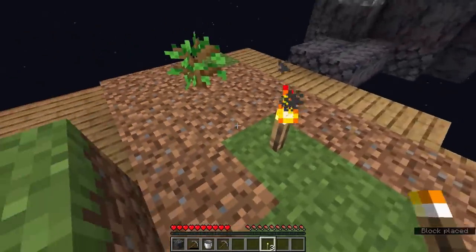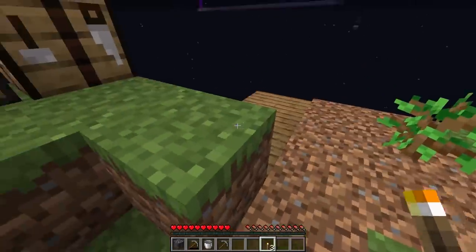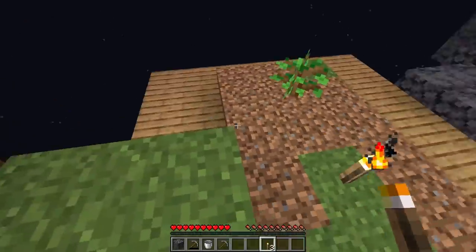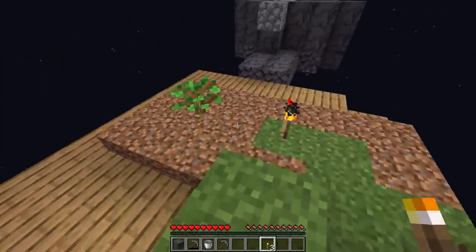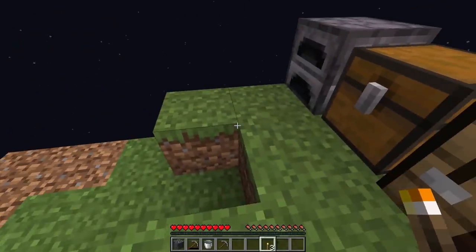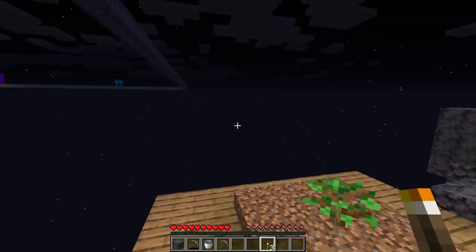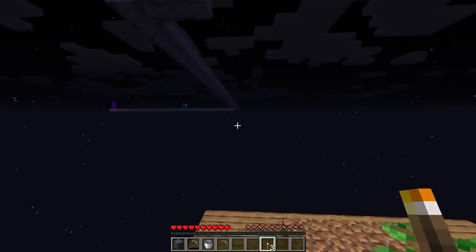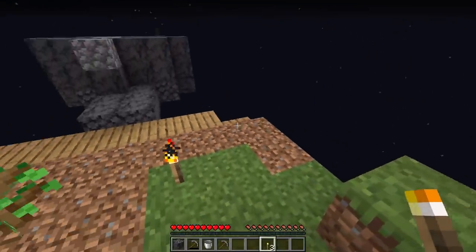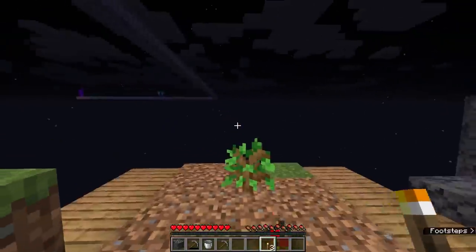We're also going to get the grass to spread around here, because grass also needs light on the block above it in order to grow and spread successfully. We need to make sure that while we are terraforming the island and restructuring it, we do not lose any of the grass. Even though we could pull some grass from the neighboring islands, it is going to be very time consuming for the grass to spread back, so if we can keep the grass around here, so much the better.